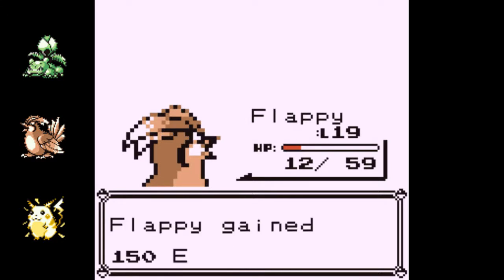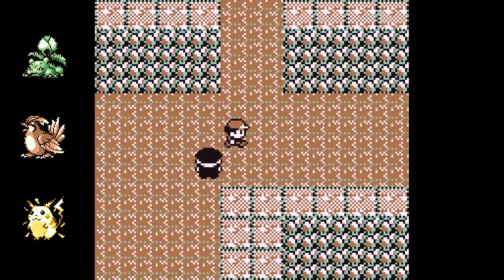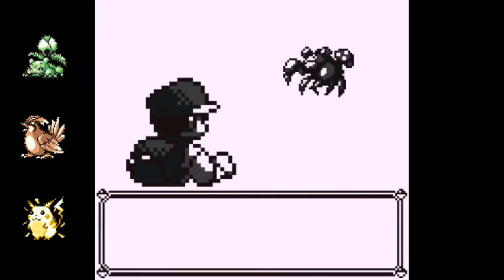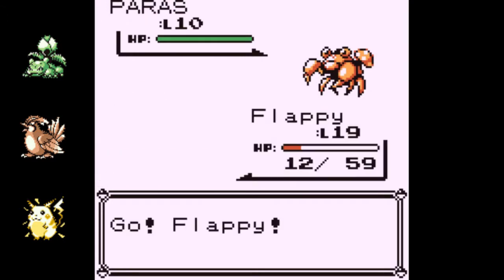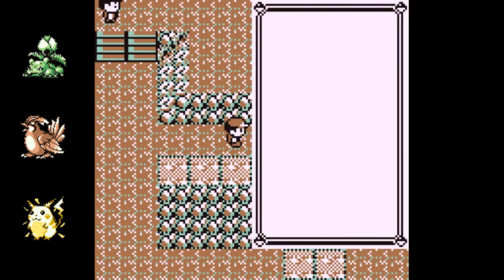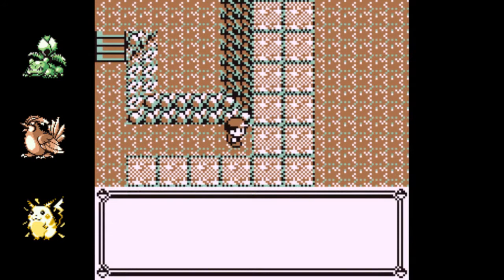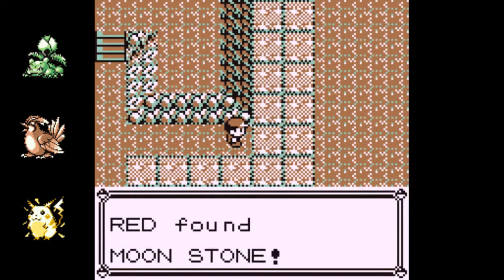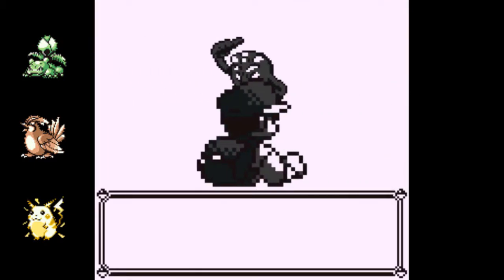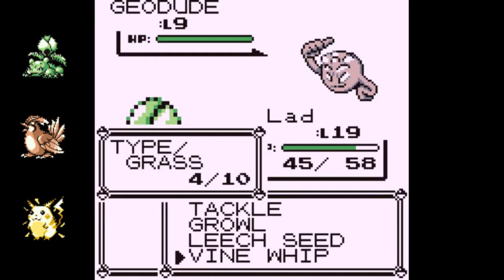There's a fight coming up that's actually kind of hard — the Super Nerd. And these encounters... I've heard that in later gens once they gave it better moves, Paras is a pretty good HM user. Because I think he can get Cut, Flash, and Rock Smash — most of the ones you don't want on your normal team. I use Paras as my HM donkey.